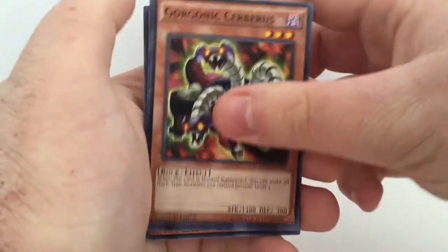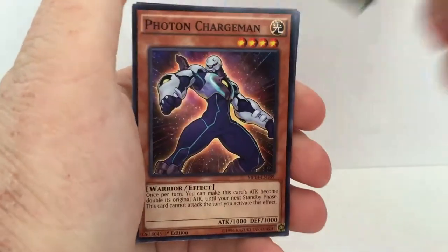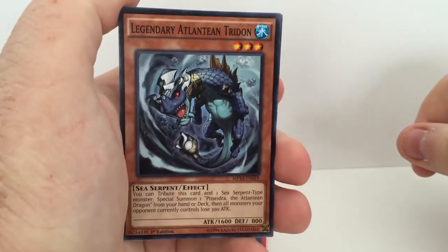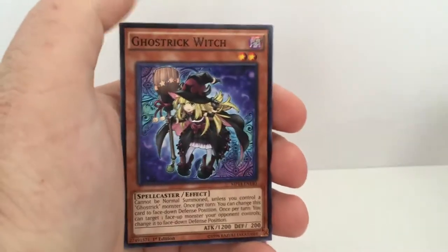Gorgonic Cerberus, Boojin Centipede, Photon Chargeman, Legendary Atene Tridon, and a Ghostric Witch. So guys, hopefully you liked this opening. I am CMagProd1 and I will see y'all later. Peace. Bye.